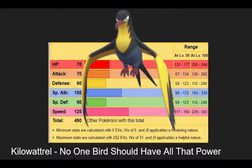Kilowattrel has 105 Special Attack, 125 Speed. Even without Wind Power it reminds me a lot of a slightly worse Zapdos, but it's a lot less worried about taking hits. It doesn't have the 120 base attack and Brave Bird of Zapdos — it might have Brave Bird but not 120 base attack. This Pokemon's been seeing a decent bit of usage on the ladder and is probably going to see more as Paradox mon usage drops. It's one of the fastest Tailwind setters.